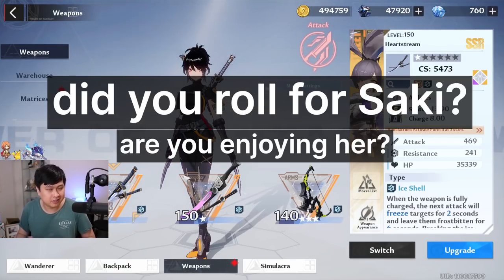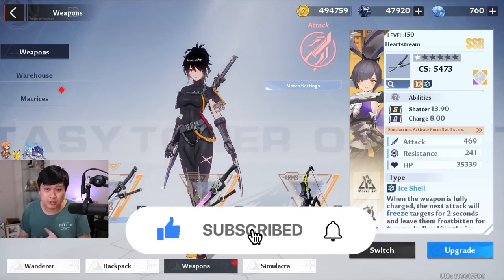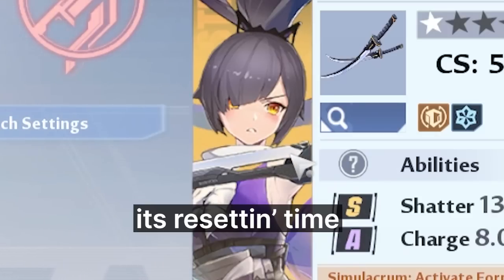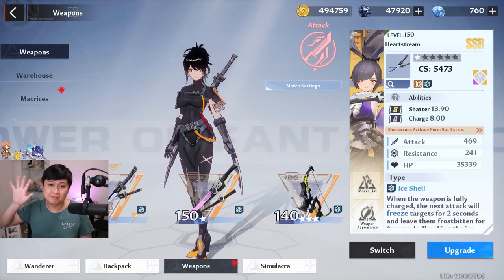That brings us to the conclusion. Did you guys roll for Saki? I feel like she is very very strong, but I'm still personally getting my head around the rotations - there's a lot of calculated methodology to it. When I finally nail all these cooldowns and concepts and come up with my own flow, it's going to be really good. Let me know if you rolled for Saki and how you're finding her. If you enjoyed this video please like, subscribe, or turn on the notification bell. Thanks so much for watching, catch you in the next video!